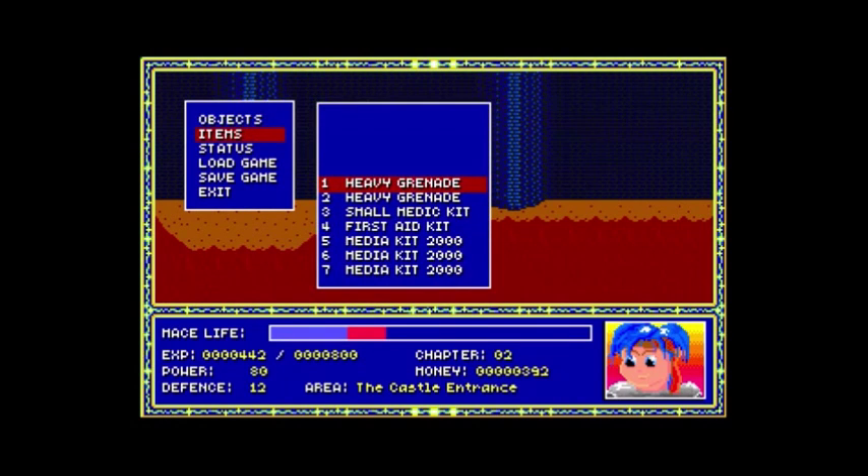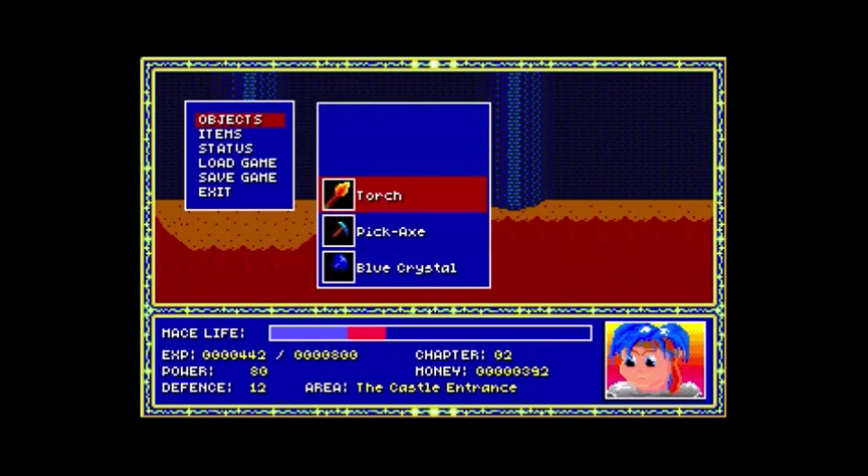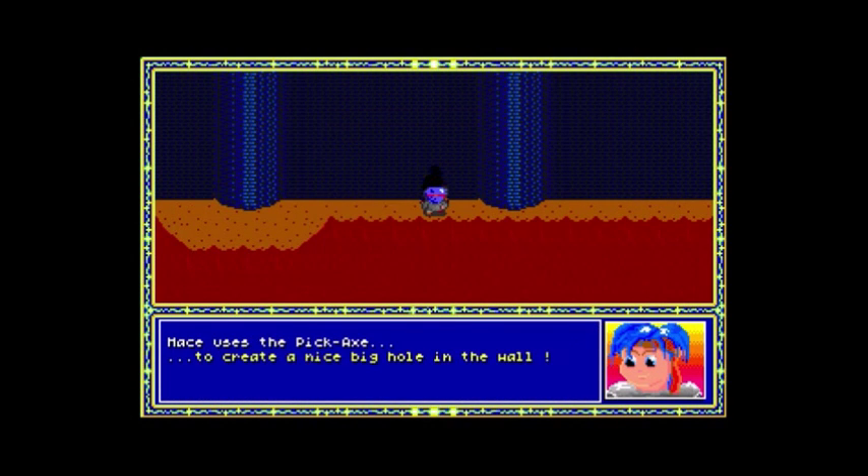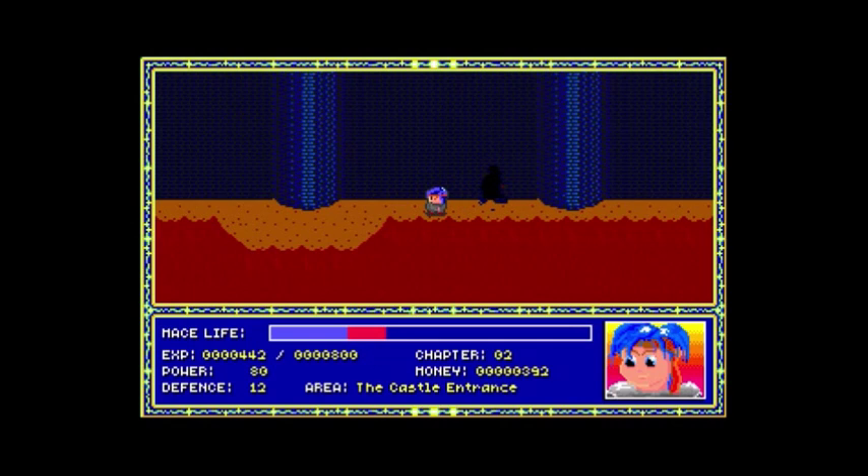It doesn't tell you here that there's really anything you can do — it's kind of supposed to just work it out. But you open the wallet with a pickaxe. Never figured that out on my own — had to consult a walkthrough.